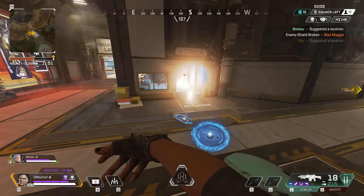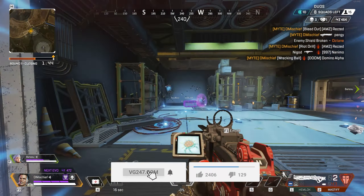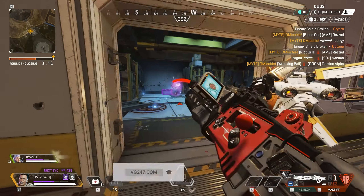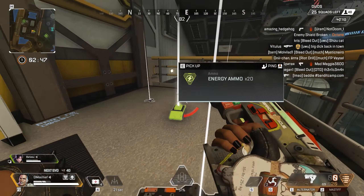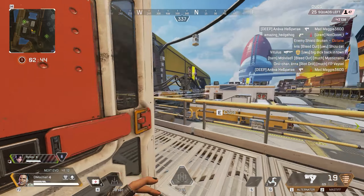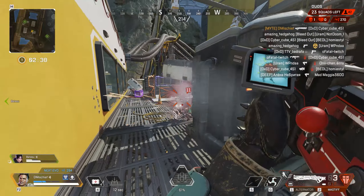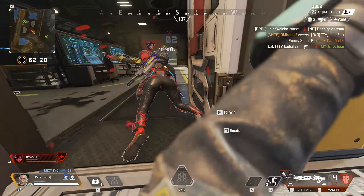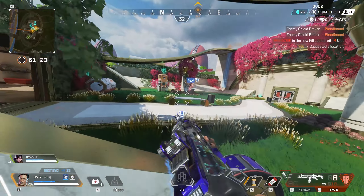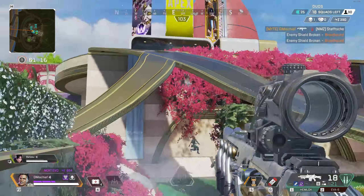So firstly, we have the new Legend, Mad Maggie. Her passive is called Warlord's Ayer — temporarily highlight enemies you damage and no movement speed penalty when you're wielding shotguns. The highlighting doesn't last as long as you'd think, but its main purpose is that when you're in a fight with someone that keeps jiggle peeking in and out of cover, instead of pre-firing and guessing when they'll peek, you can just see when they're about to peek. It's also great for knowing whether enemies have stopped behind cover so you can more accurately place your Riot Drill tactical ability. The second part — no movement penalty for wielding shotguns — gives you the same speed as having your knife out. It's so fast in fights that it will throw you off for a little while, giving a disorienting feeling similar to Bloodhound's ultimate. You must adjust your sensitivity in real time accordingly.